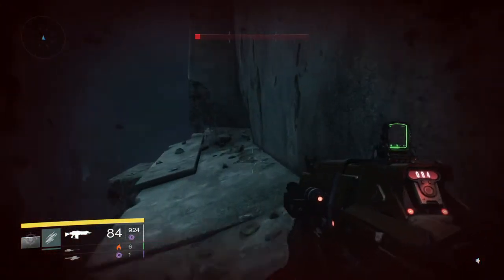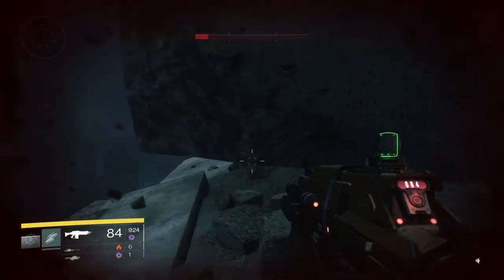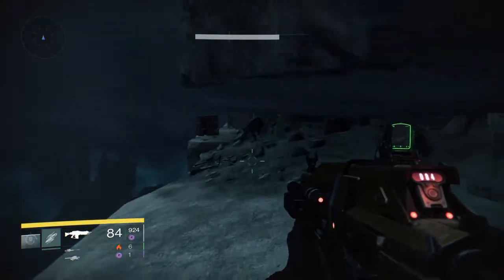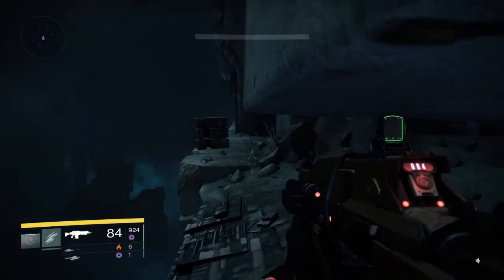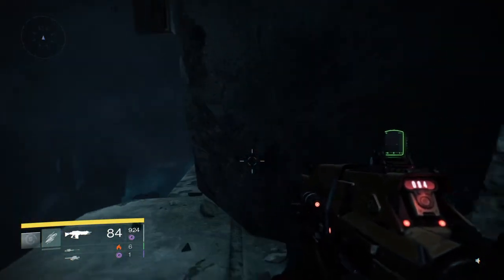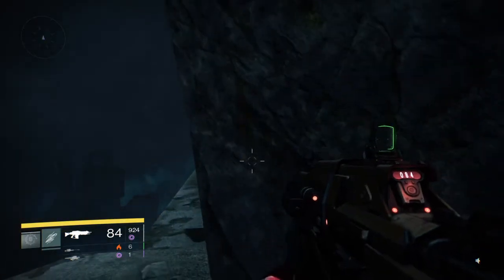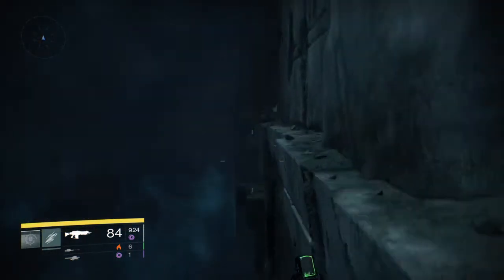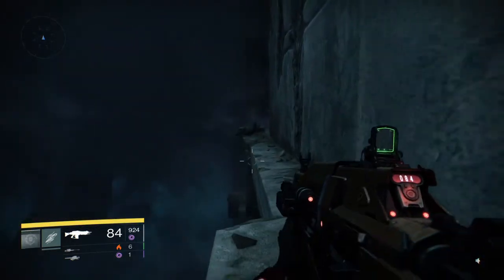There you go. Duck down there, crouch around, there we go — keep moving. If you start to fall off the edge, not to worry. You've got your double jump, or your recovery jump, or your glide, or whatever. So you can get yourself back on.